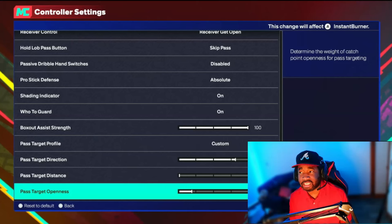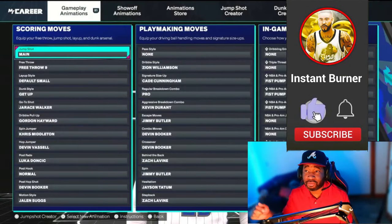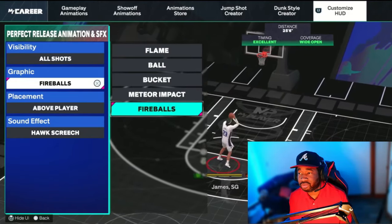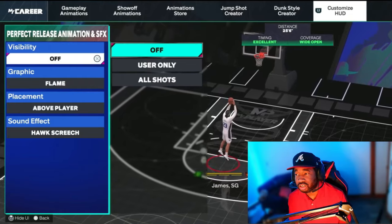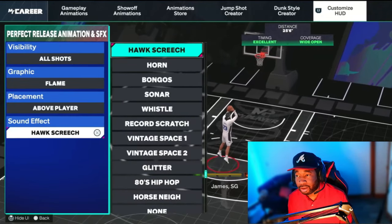Now let me show you the Custom HUD. To get there, go to My Player, then Animations, then Custom HUD. This lets you pick your green animation — I like the flame burn-up, the Burner. For visibility, you can set it so everyone sees your green, only you see it, or nobody sees it — personal preference. Most people put it by the rim; I personally like it by the head just for clips. I keep the hawk sound on — I'm a big Atlanta Hawks type of guy.